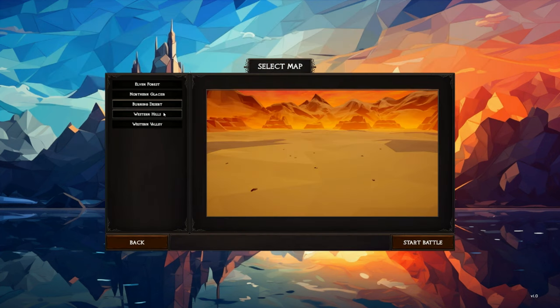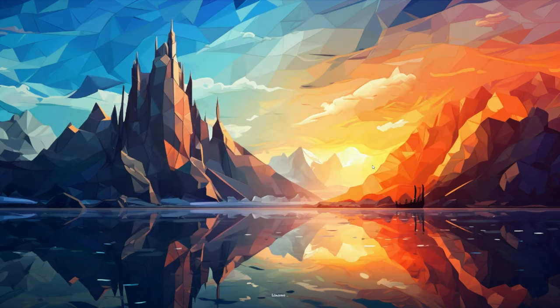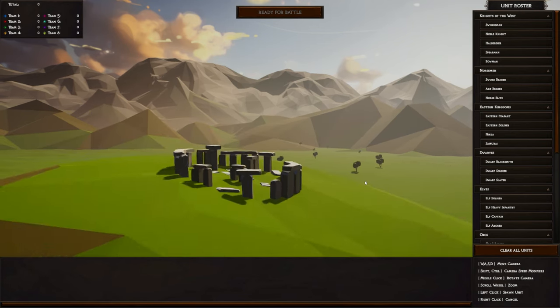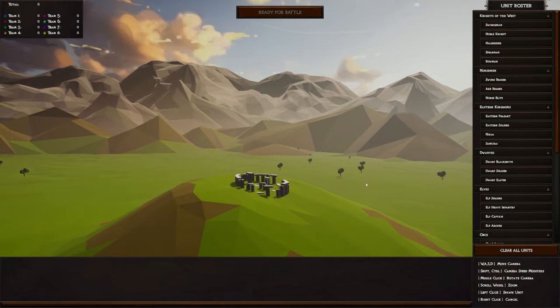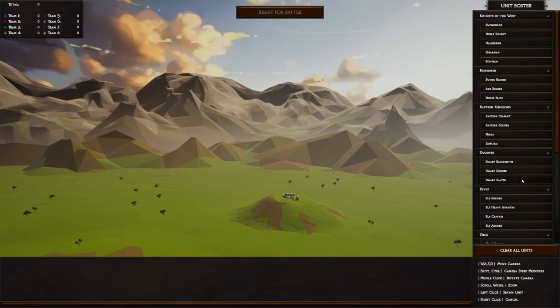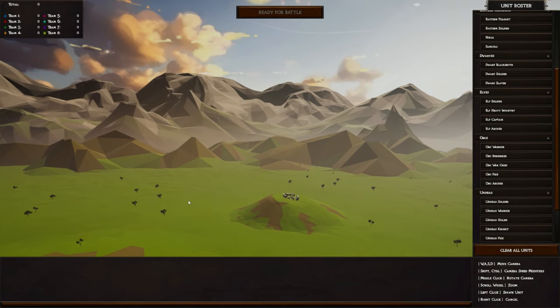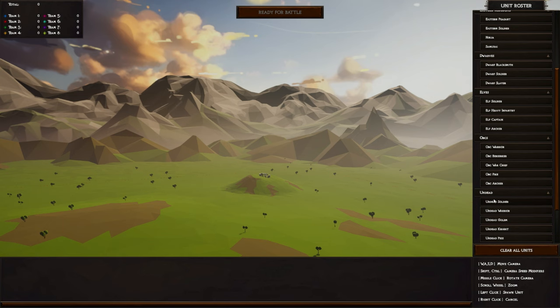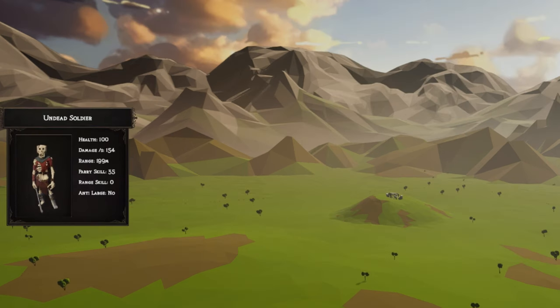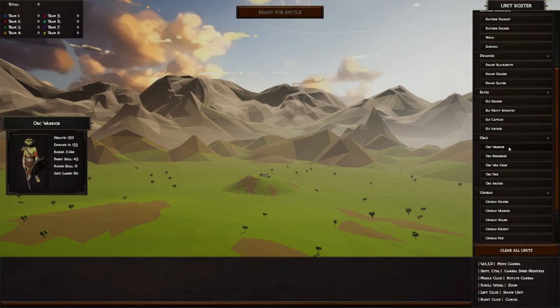Let's start with what looks like Stonehenge. Those familiar with games like Total War will understand how this works — it's all about mass infantries. I don't think you necessarily control their movements once the battle begins. It's more of a simulator; you can have up to eight teams. Each character has stats: health, damage, range, parry skills, that kind of thing. So we've got to try and keep it as balanced as we can.